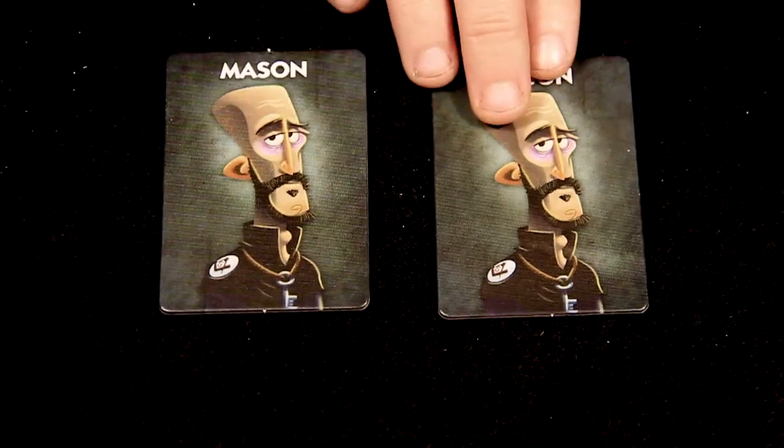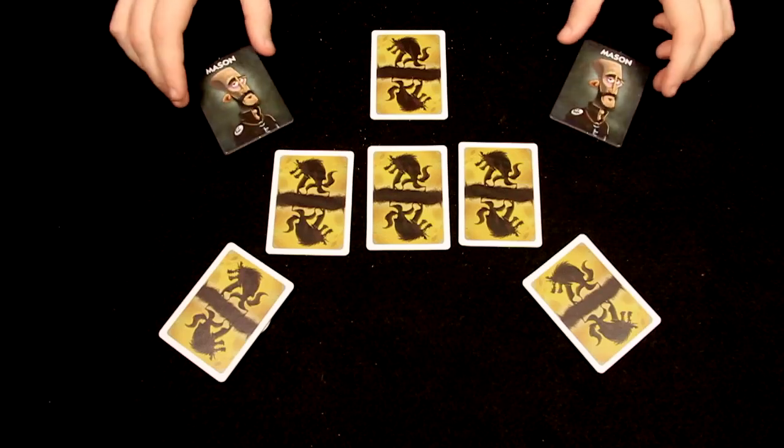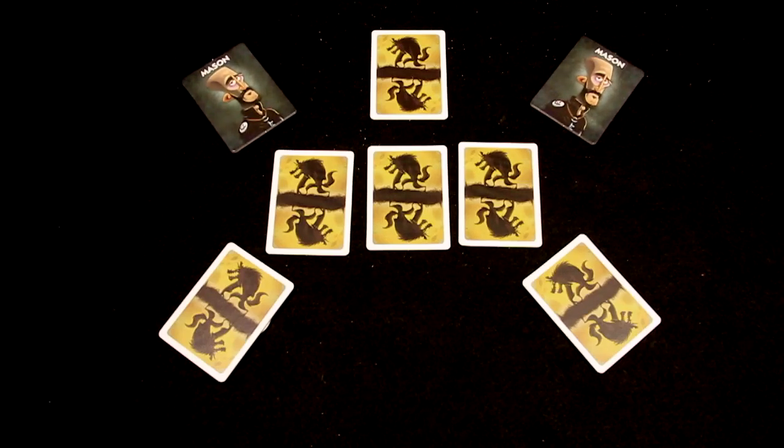If the group uses masons, they must use both masons. The masons open their eyes and acknowledge each other after the werewolves. This gives the villager team a solid start on identifying friendly players.